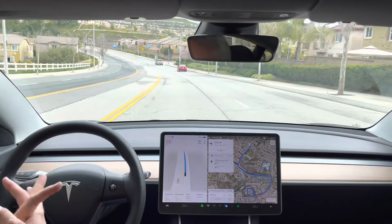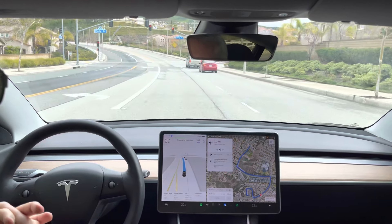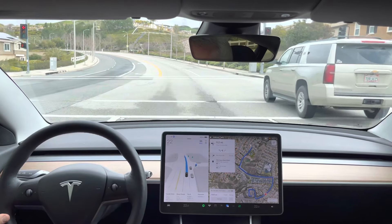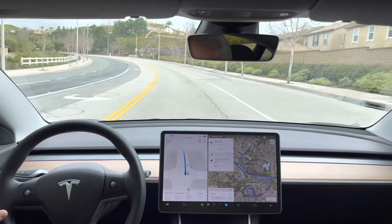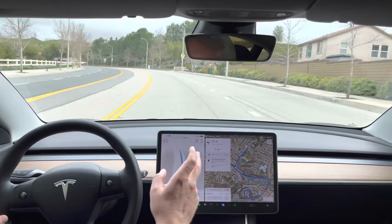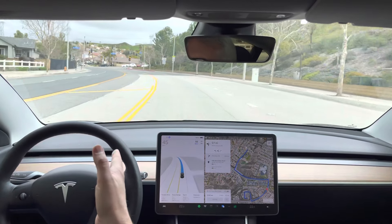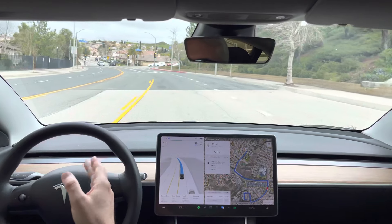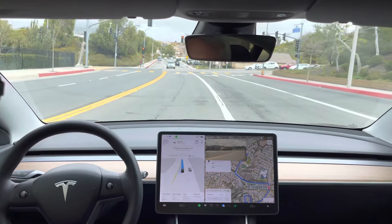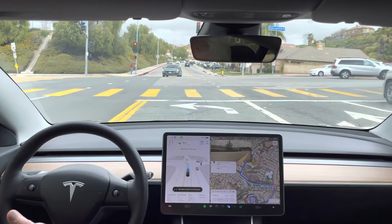Left turn onto Plum Canyon with this light. I'm starting to see it make the decision to get in the rightmost left turn lane. For this example it should stay in the rightmost left turn lane, but it's getting all the way over again. It's okay, there's nothing wrong with it, but it just has to make another lane change after the turn.